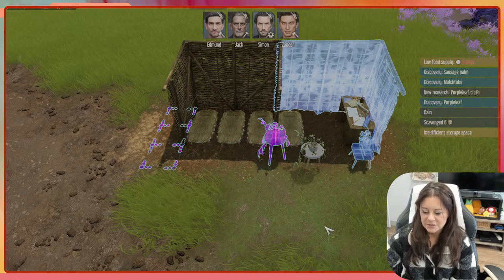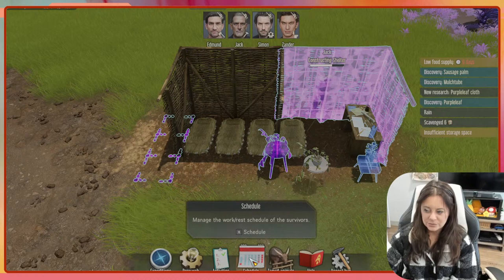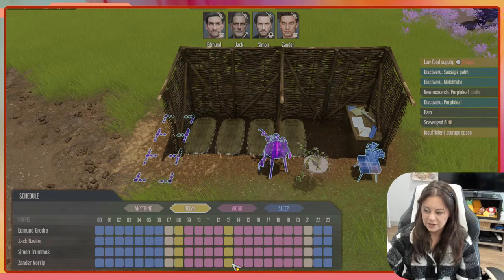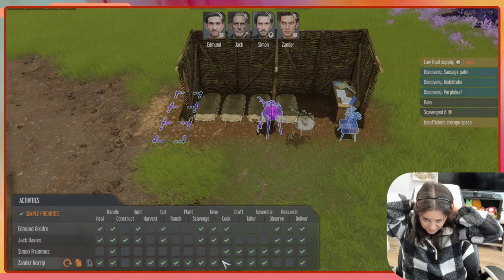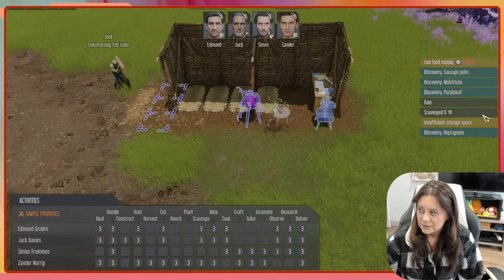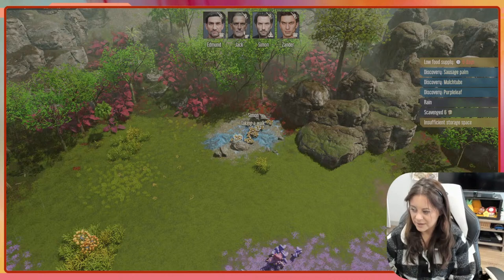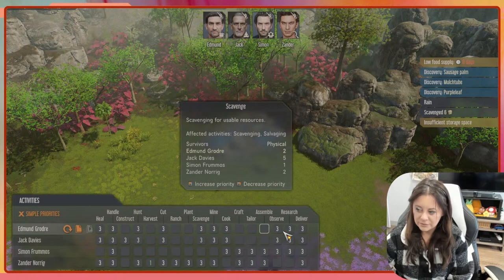I like how the furniture placement now lets things straddle the line — it can sort of push up against the wall rather than snapping strictly to the grid. Let's do our due diligence and set up meal schedules: 8 AM breakfast, 1 PM lunch, 8 PM dinner. Then management tab — let's give them priorities. Simon researching, Xander harvesting as priority one. We've discovered heptagonia, so let's get them out here to harvest it.